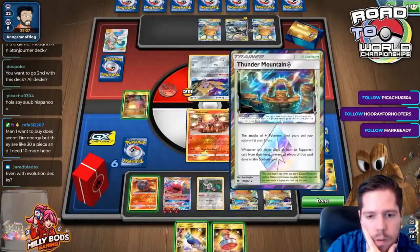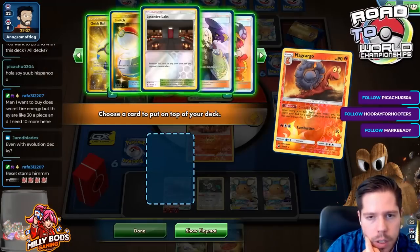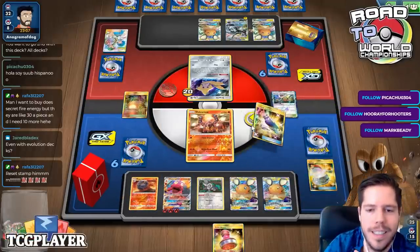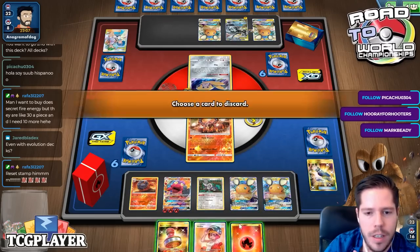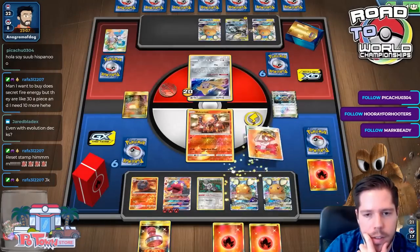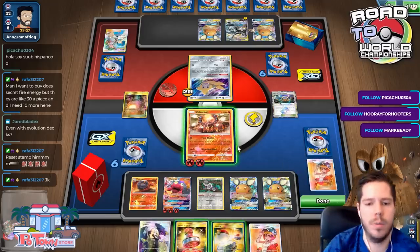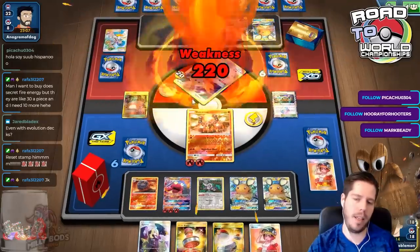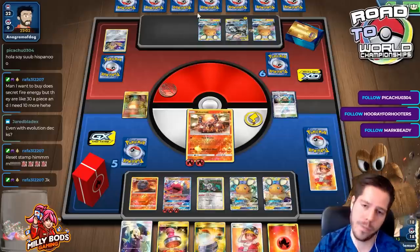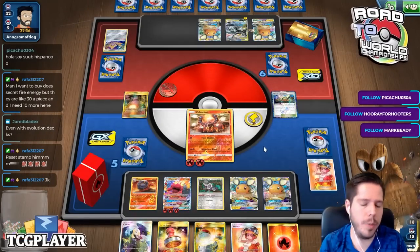I'll switch into the Volcanion and Smooth Over for a Welder. I draw the Welder - now I can do this. I'm very low on energy but I have Fire Crystals so it's fine. I'll choose this guy to protect my Macargo - that was a solid plan. High Heat Blast and Thunder Mountain is gone. My opponent relies on Coco Prism - there's no Jirachi to help him. We know he has a Marnie but that's okay.